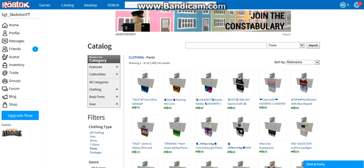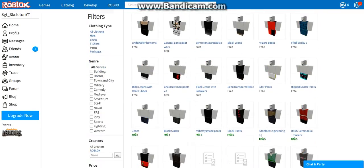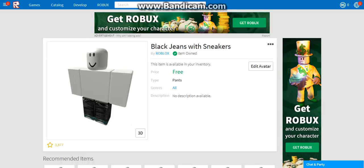So we're going to go into clothing and we are going to go pants — it's the last thing. This is really where I kind of want to get something because there's heaps of free stuff. These are pretty good. I kind of like these ones — I reckon we could go with these.